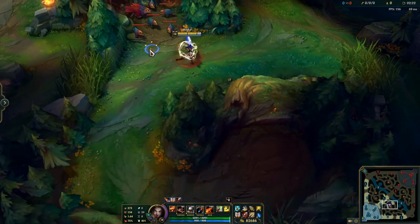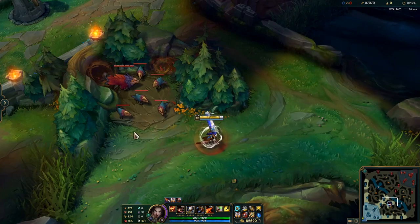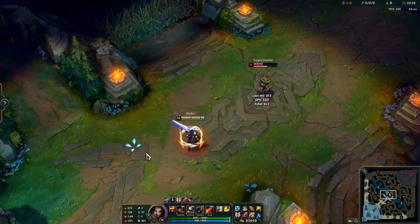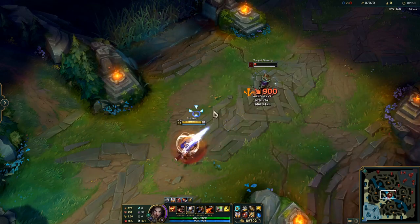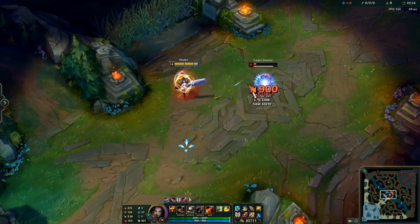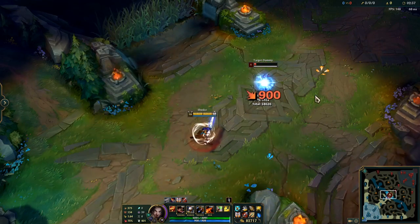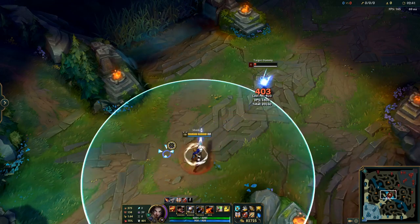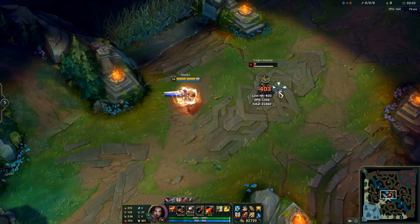What you want to do when you're fighting some champions, instead of right-clicking, is to use A before you attack so you can enable your attack mode. And if you misclick, you don't move towards an enemy. Just imagine you're playing against Olaf and you suddenly start moving toward him — you're just dead.